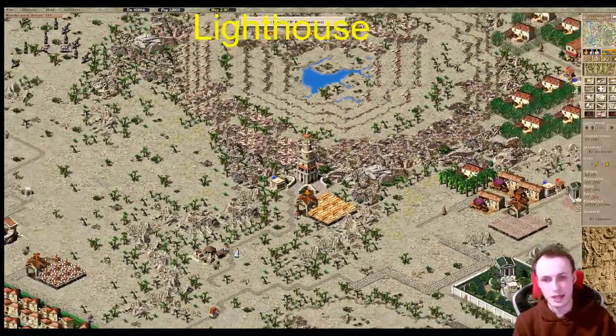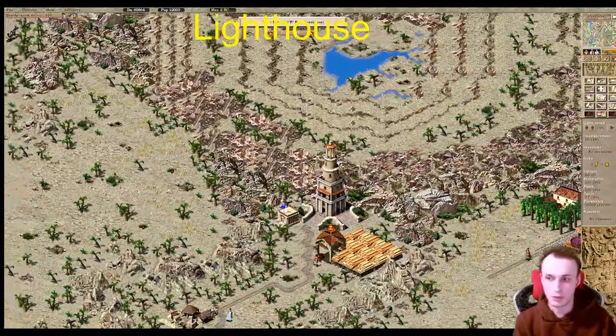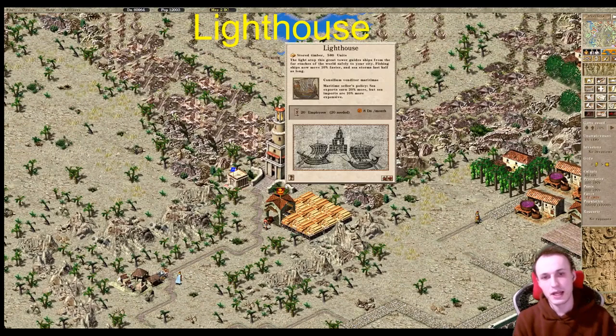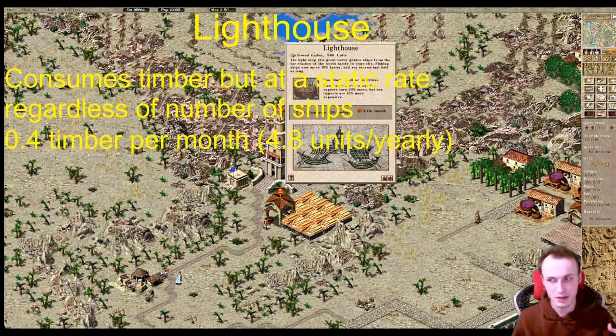The lighthouse is a structure that can only be built near water, but it doesn't need to be tradeable water like a river where trade ships happen — it can be built near a pond or even a single tile of water. Unlike the caravanserai, the lighthouse consumes timber at a fixed rate of 0.4 units per month, which amounts to 4.8 units of timber per year — conveniently the output of a single timber yard — so one timber yard can keep a basic lighthouse running without interruptions.